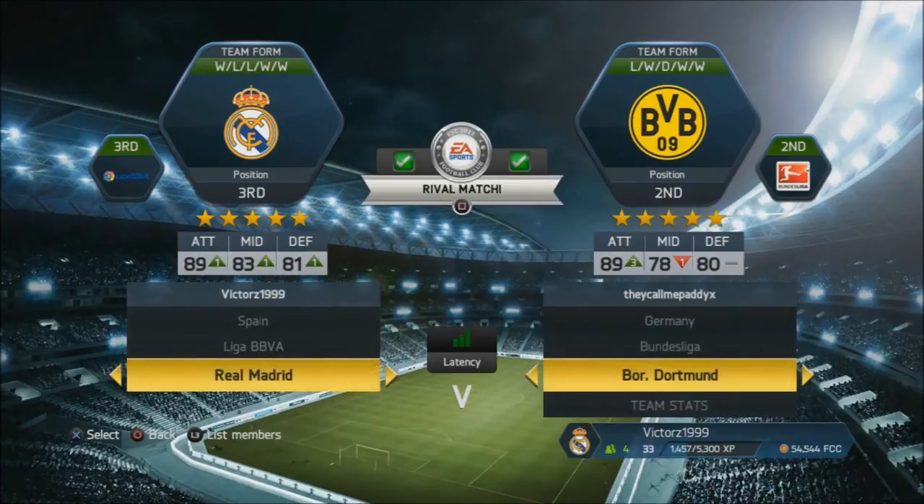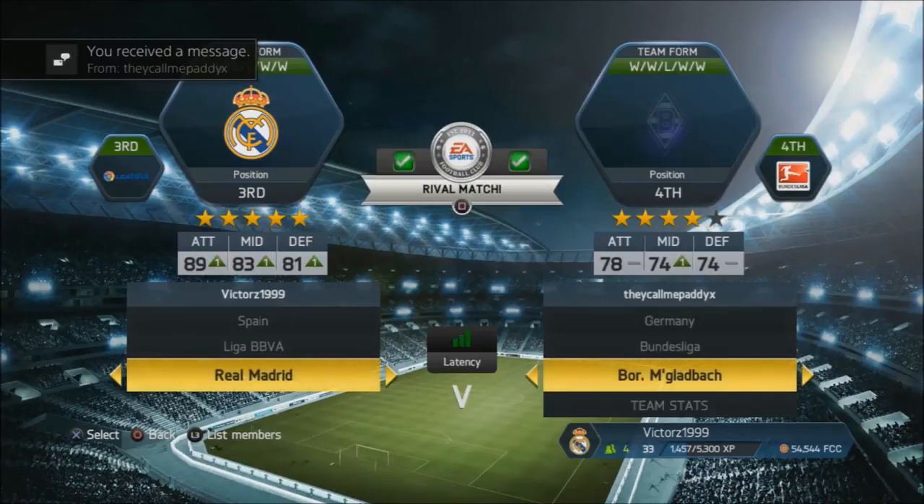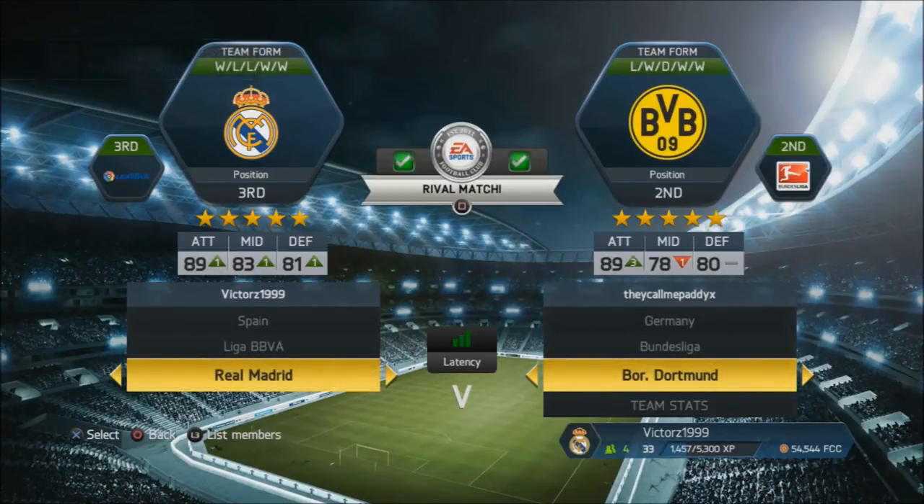That 89 you see there is from Ronaldo being at 99 in everything. That's why you shouldn't make all your players 99 — because if all of attack, midfield, and defense was 99, Michael would know that I've done some kind of hack or cheat, and he'd know it's not legit and probably wouldn't want to play again. But he doesn't know this, so your friend won't know you're doing this, unless they're really clever.